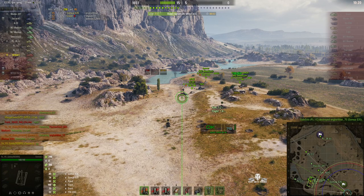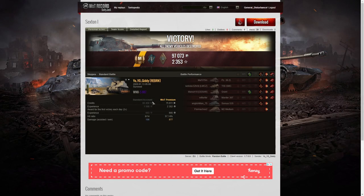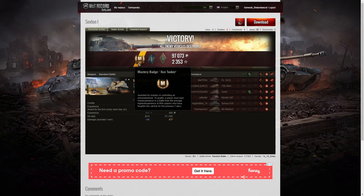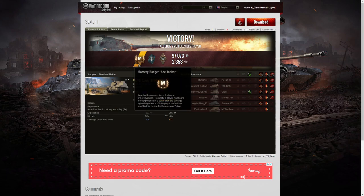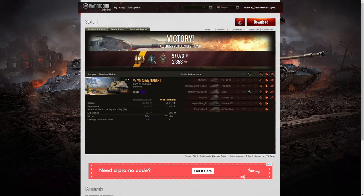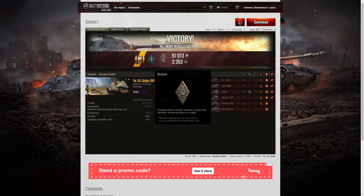That's a really good victory with four kills for Yo-Yo Giddy. Let's have a look at the end of battle stats — it's an ace tanker for Yo-Yo Giddy in the Sexton 1. In fact, this is the first ace tanker she's had in this vehicle, but it won't be the last. She shows a good degree of expertise in dialing in and getting hits on target. She got a Fighter medal for getting at least four kills, and a Bruiser medal for getting at least five critical hits — she got eight in total.